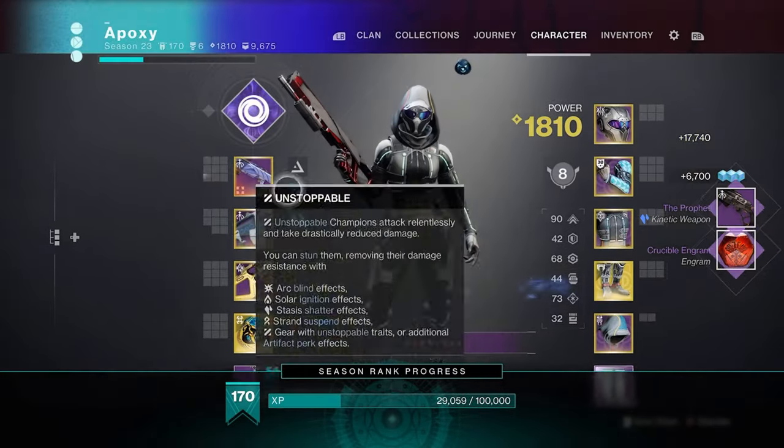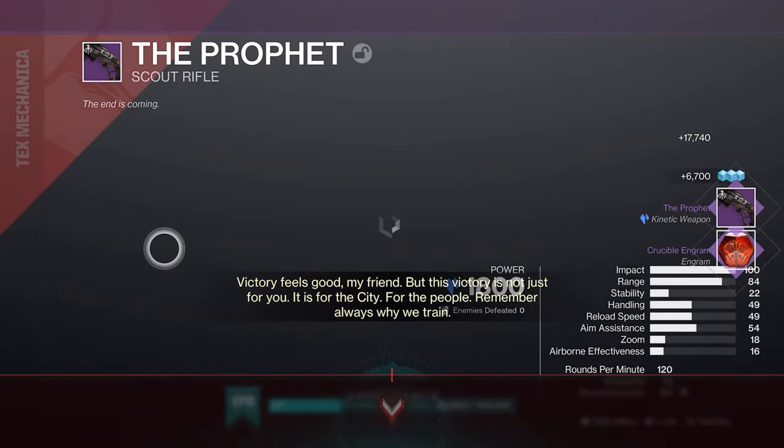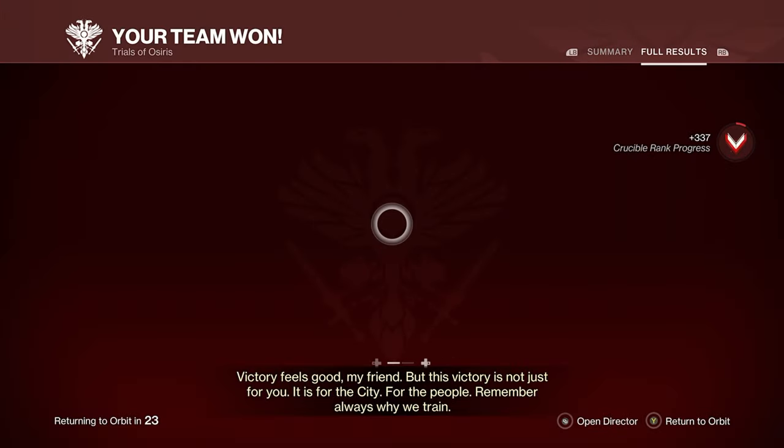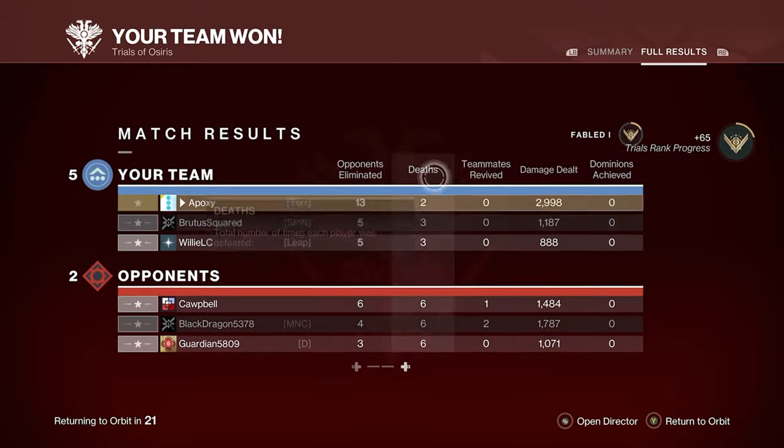We got one of the profits - Rapid, Cascade Point. I'm looking forward to trying this thing out too. How did we do that game? 13 and 2 - good game! Look at that damage though.